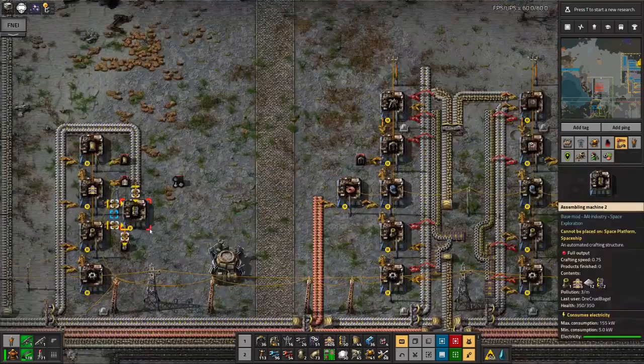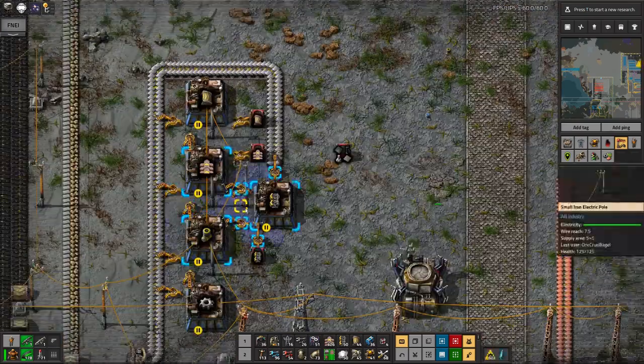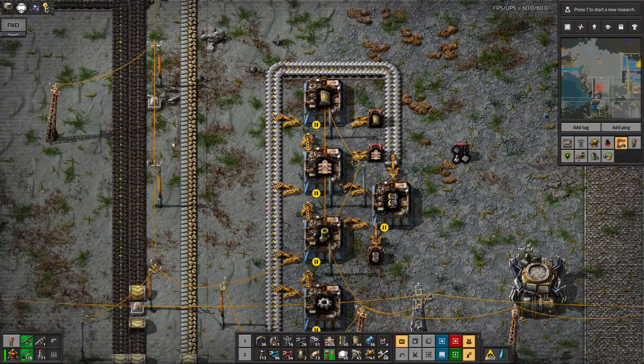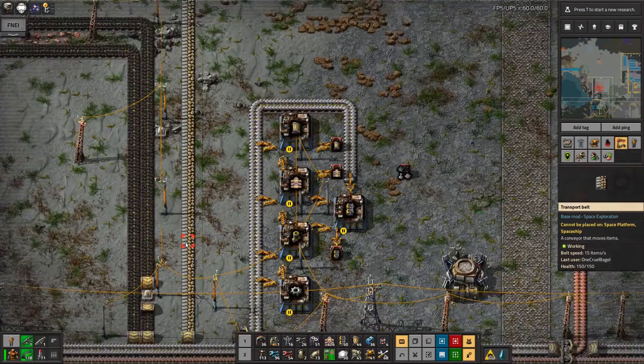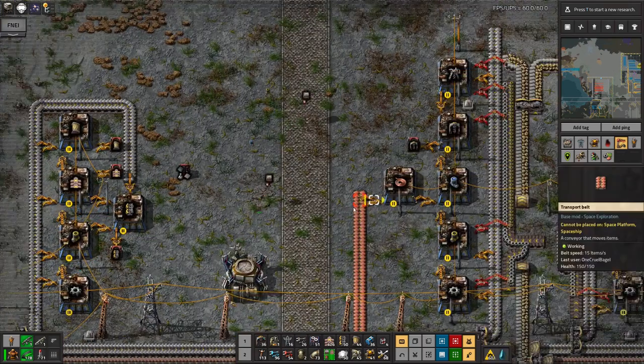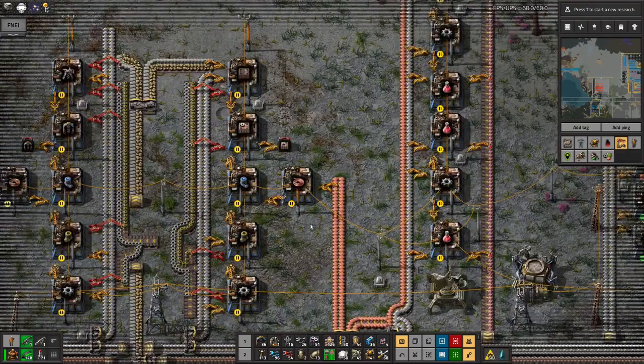One thing you notice about this is a lot of it is still using very old style power poles — some wooden ones in here, some basic iron ones here. They're fairly crap, but they do work, so there's no real reason to go in and replace them at this point. There's actually a random electric motor lying on the ground there — I'm not sure why. Probably because something was removed.